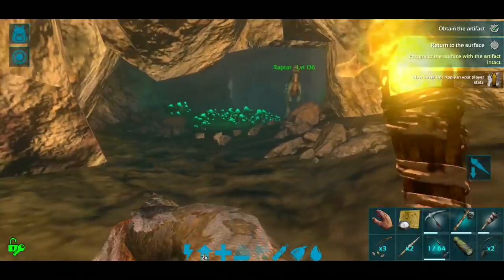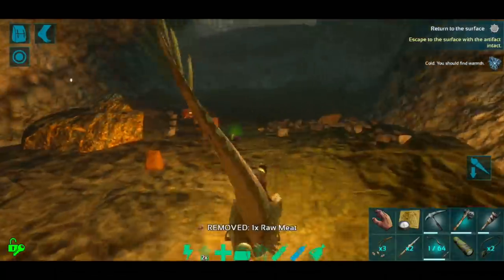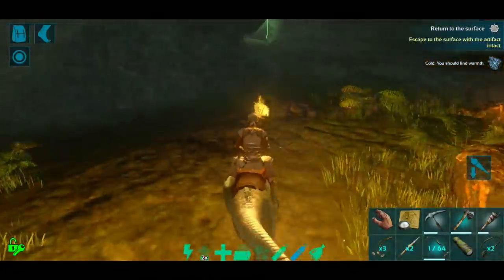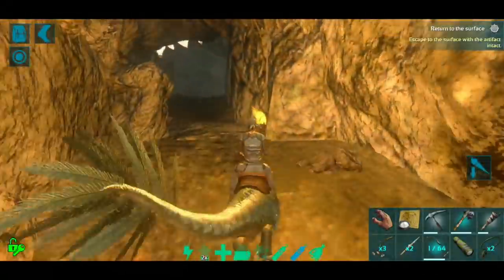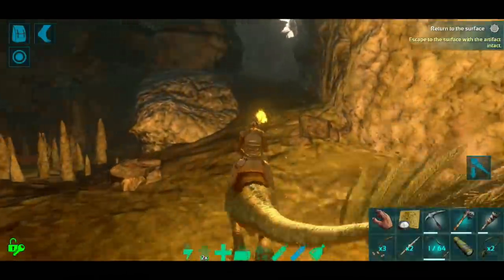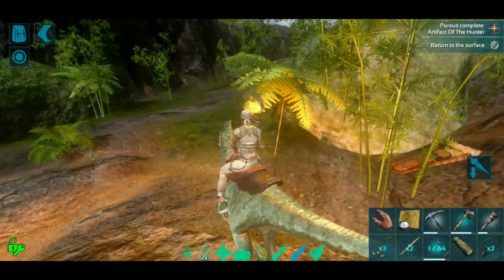Let's grab this super fast and then get out of here. I think we did it — we have the artifact! Getting out of here could be a whole different story but hopefully nothing too bad is spawning in right next to us. I think we're okay. Oh my gosh, super tense — getting up this hill is always a little bit tricky. There we go, perfect! We did it, we made it out, which is great. There shouldn't be too many other creature spawns up here now that we've got the artifact. Got ourselves a thousand XP!